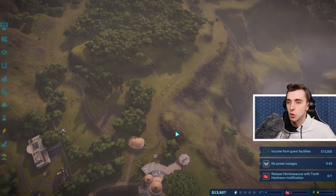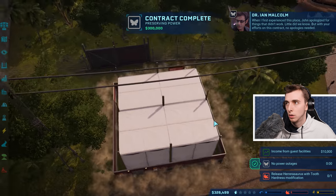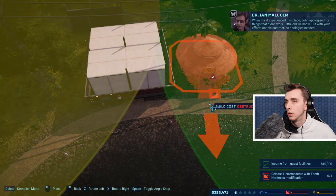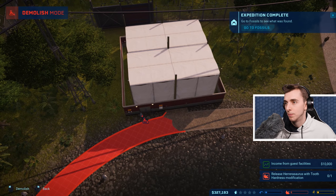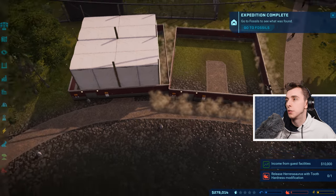About to approach the Tyrannosaur park. When I first experienced this place, John apologized for things that didn't work. Little did we know. But with your efforts on this contract, no apologies needed. Oh! Why thank you? I'm just amazing — he loves me!